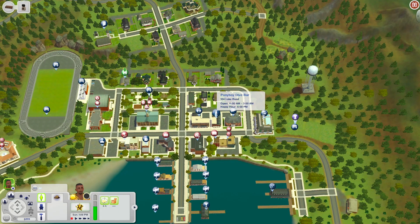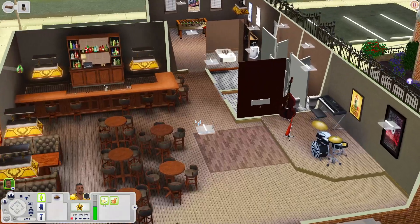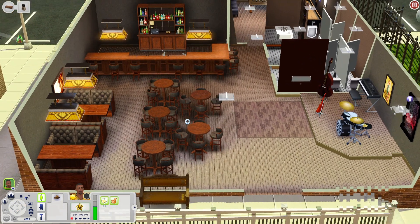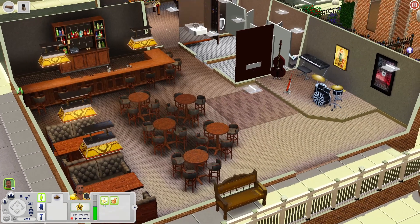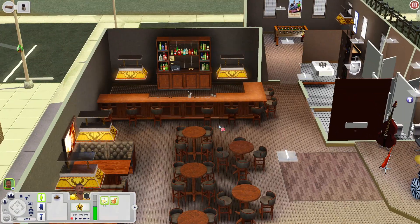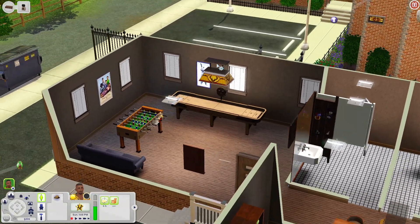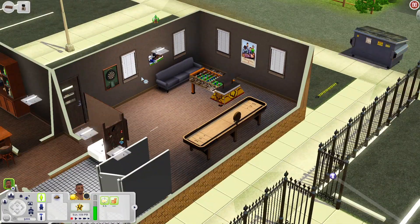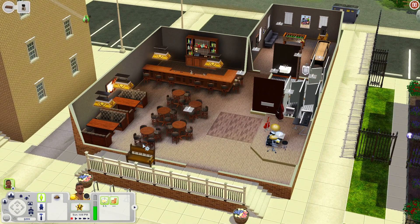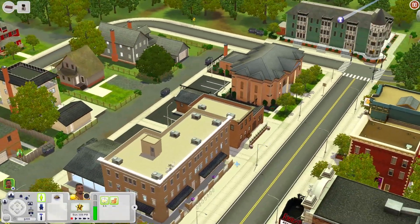We're down here at the Pony Boy Dive Bar. When you come in you have plenty of tables, a dance floor, a platform with instruments for live bands, a bar, and bathrooms. In what I'd call the game room you have a dartboard, foosball table, and shuffleboard. Outside there's also a little seating area. I think this lot is pretty cool.